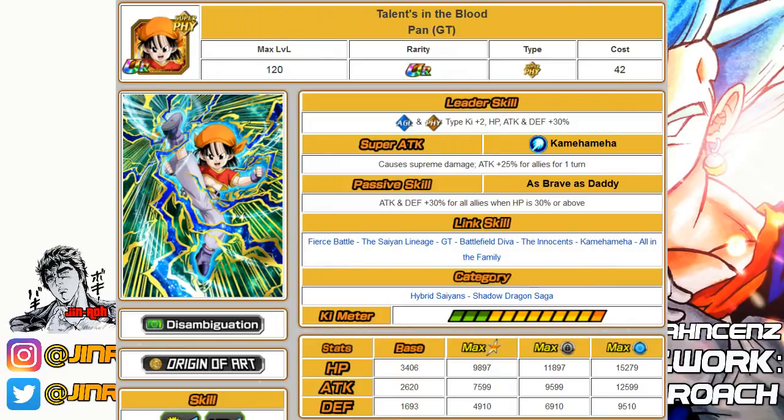Last at number thirty is the Super Physical Type Pan unit — decent support for Hybrid Saiyans and Shadow Dragons categories. The best thing about this unit is the passive skill providing a 30% increase to attack for all allies. Only two categories: Hybrid Saiyans and Shadow Dragon Saga, but the passive is probably the biggest benefit with this unit.